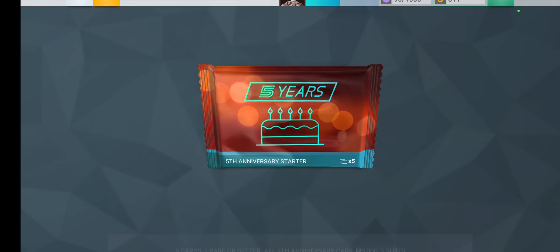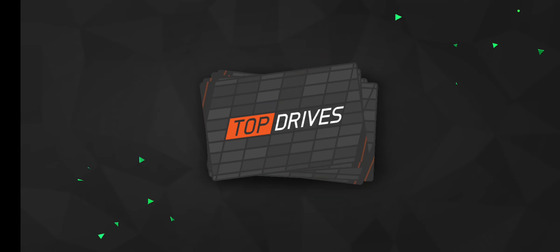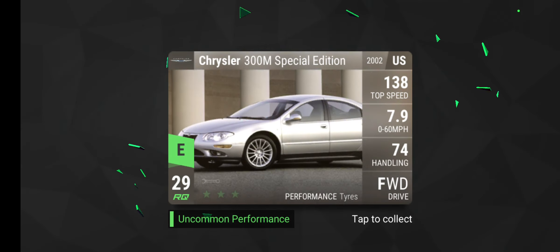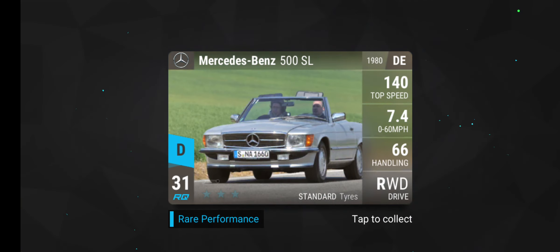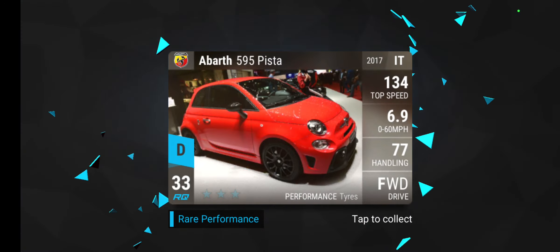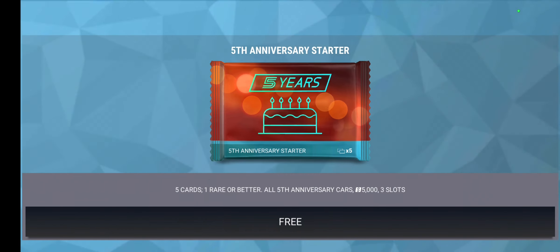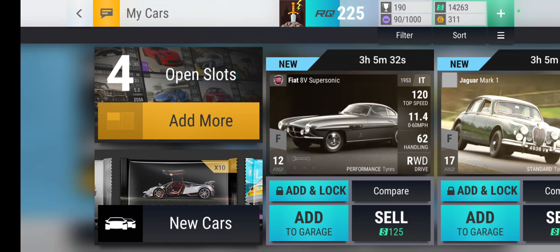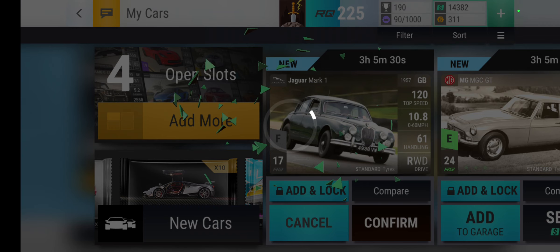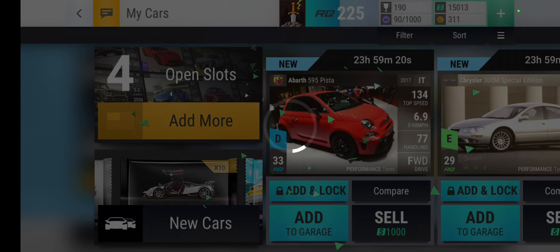Let's get this. We got a Chrysler Sebring, Mercedes S280, Chrysler 300M Special Edition, Mercedes-Benz 500SL, and an Abarth 595 Pista. Nice. So we are going to get rid of all these bad cards and keep the Abarth 595.